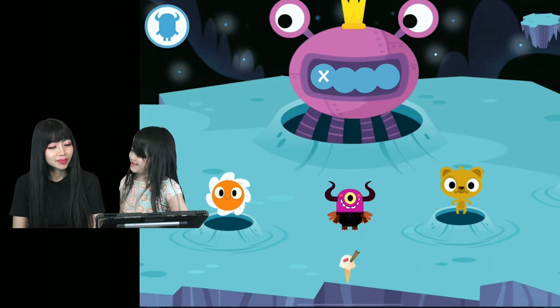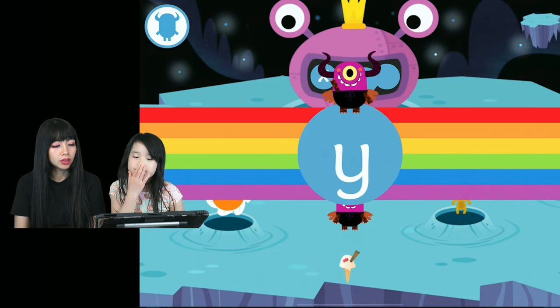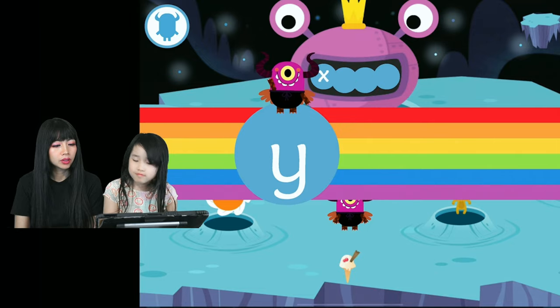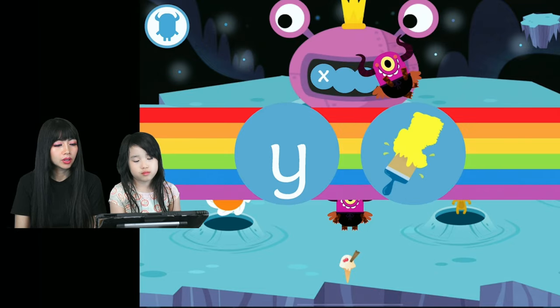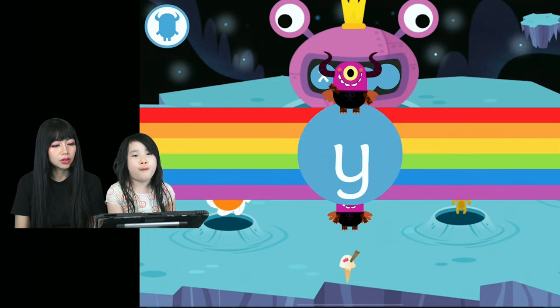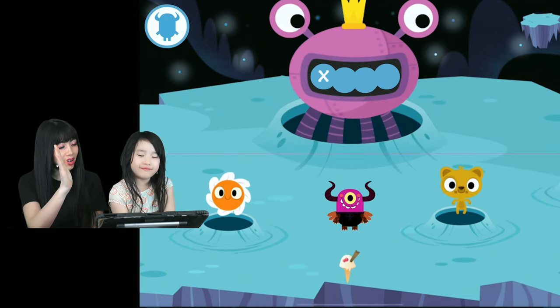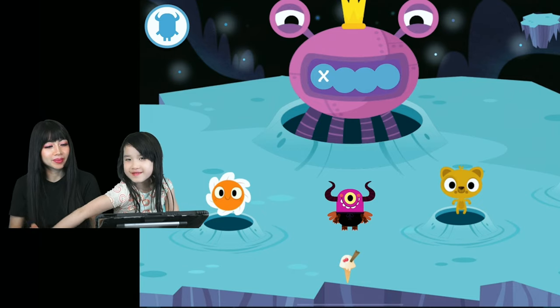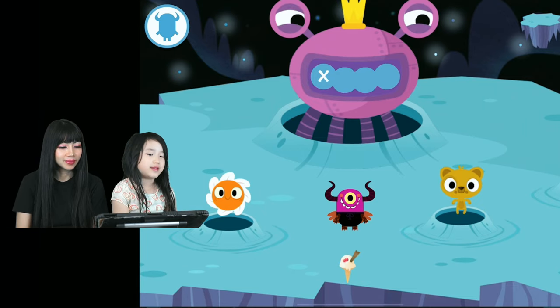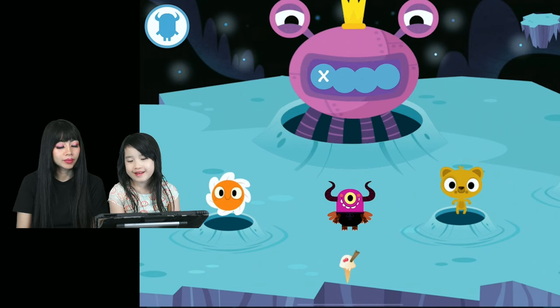Now can you help me find the letters that make the sound? Let's learn a new sound - 'Y' as in 'yeah', as in 'yellow'. Can you say 'yeah'? Good job! That's how you remember it. Try to find the letters that make the sound.